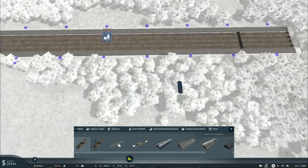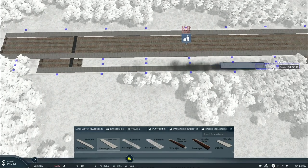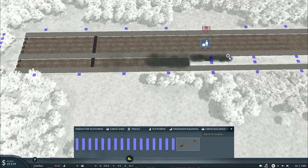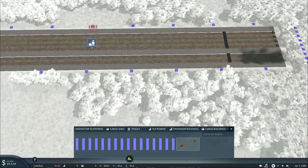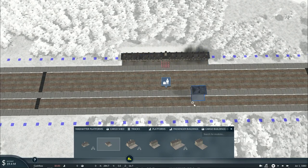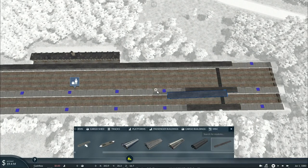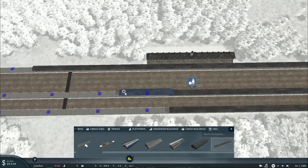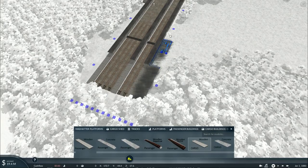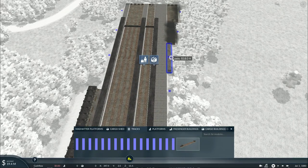Now let's place platforms for the local passenger trains. We're starting small since we need to watch our loan amount — if we go over 500 million dollars we fail a task. After a few more station platforms, we'll add the cargo section by placing Clark cargo platforms right next to the passenger ones, then lay down the two tracks for the freight station.